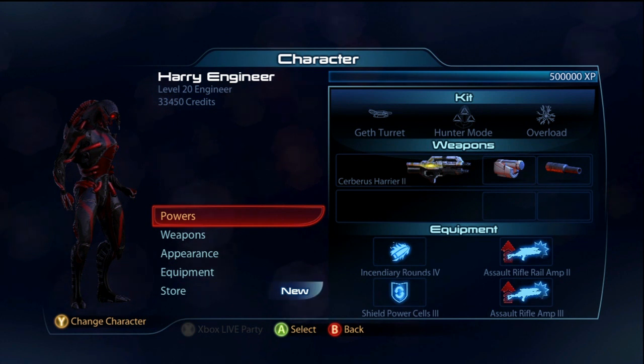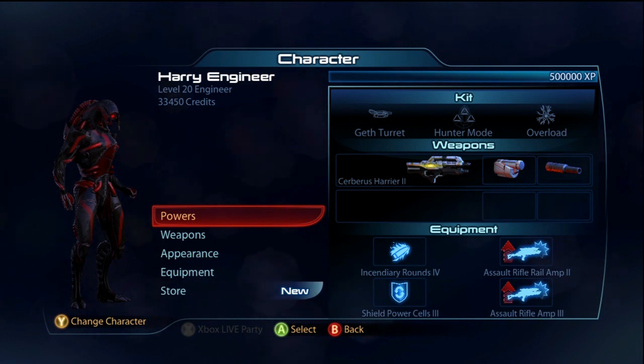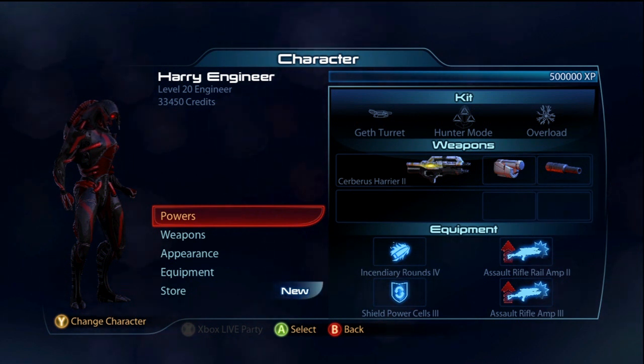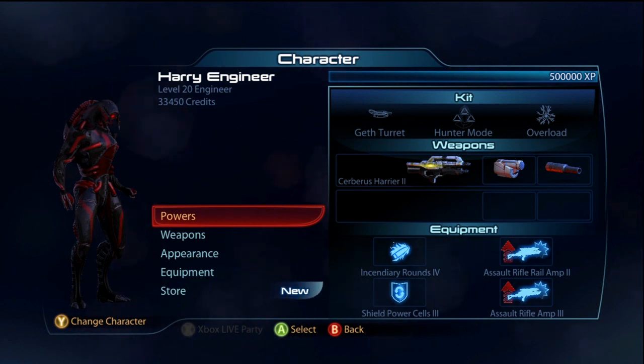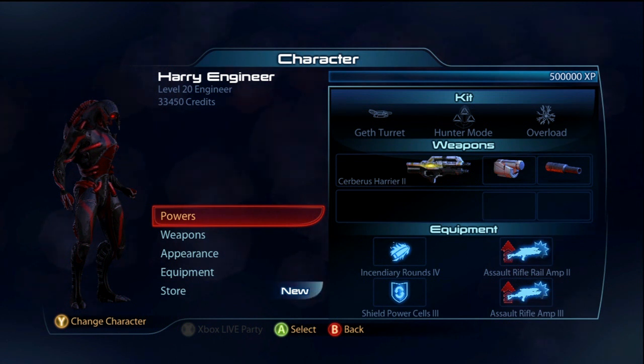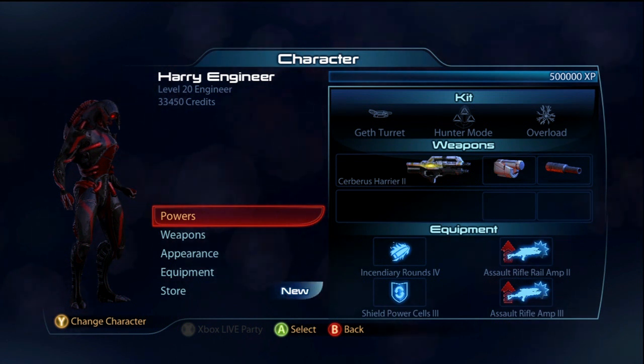Hey, what is up everybody, this is Jumping here and this is going to be a Mass Effect 3 gameplay commentary where today I'm going to be using the Harrier Geth Engineer build, which is the Cerberus Harrier on the Geth Engineer. A lot of you guys have been waiting for this, sending messages and leaving comments, but I'm finally going to show you this build and gameplay.